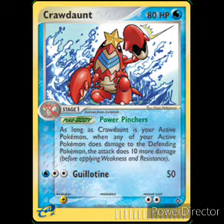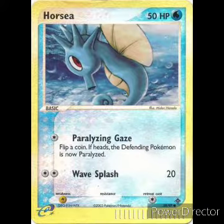I was looking at the deck list online because I wanted to make sure there was only one Crawdaunt — and there is, that's all it is. Next we have Horsea: 50 HP, Water type, basic. First attack: Paralyzing Gaze — flip a coin, if heads the defending Pokemon is now paralyzed. Second attack: Wave Splash, 20 damage, two colorless. Weakness Electric, retreat cost one colorless. Horsea's been around a long time — he's been in the original base set. We run four of the Horseas.